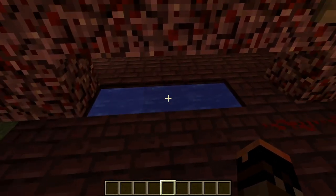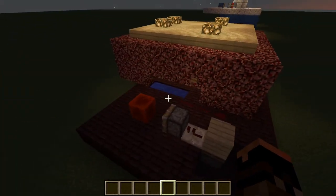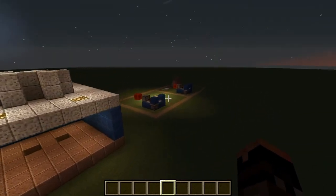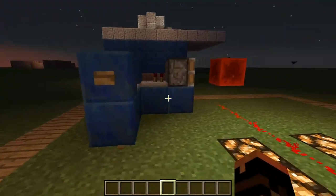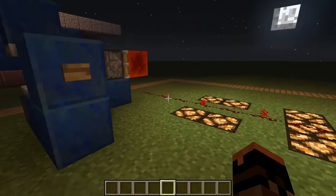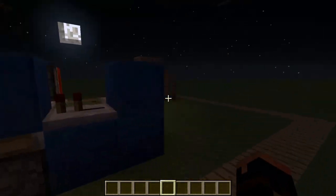And there's our unlimited water supply — that's basically how it works. There are other uses for this T flip-flop configuration. You can use it for lighting — there's the T flip-flop built right there with a sticky piston. Push the button and it turns off the lights; push the button again and it turns on the light.